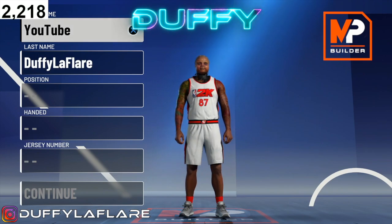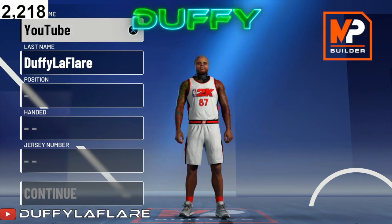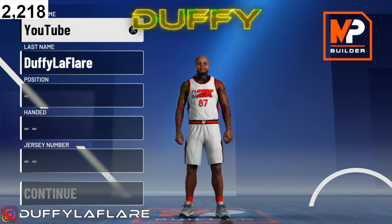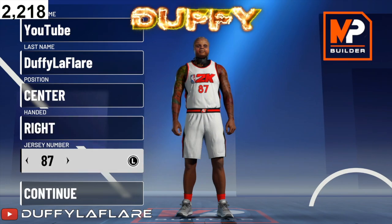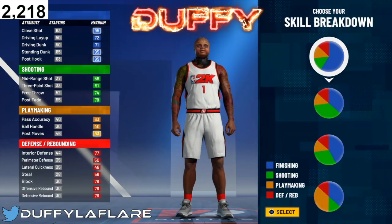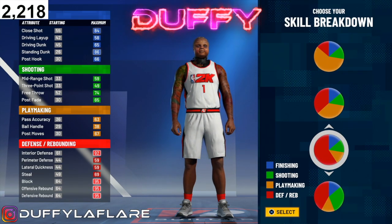Y'all know I got y'all with the dope builds, man — the best builds, all that good stuff. Let's jump straight into it. Position-wise, you wanna rock with the center, whichever hand you want. I'm rocking with the one piece, man. For this first build — the paint beast — rocking with the all-red pie chart.